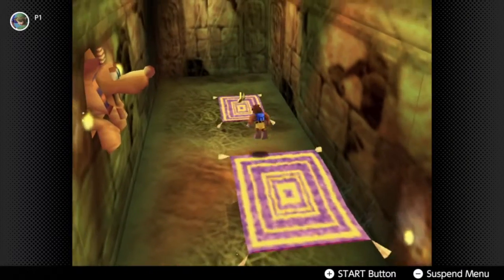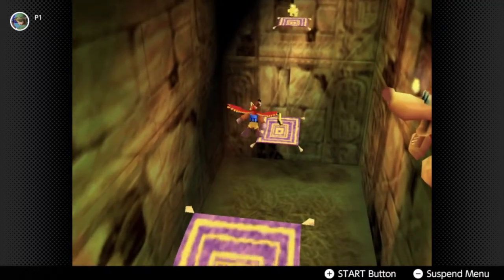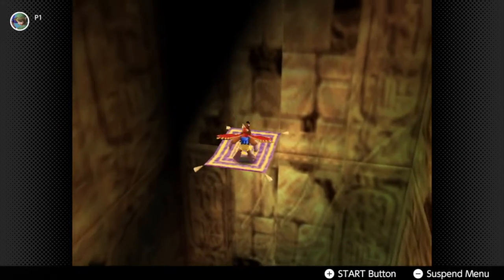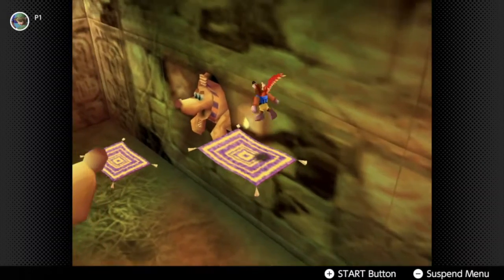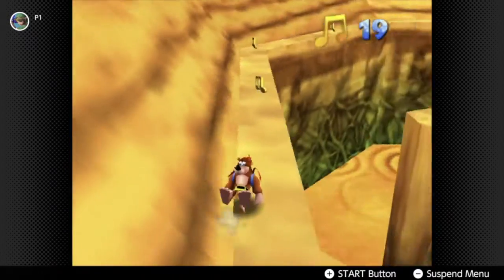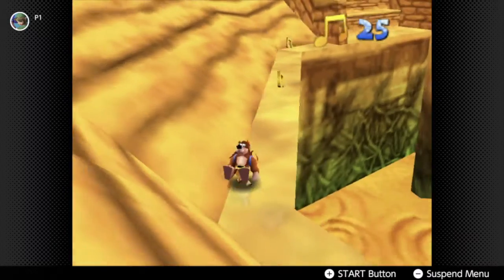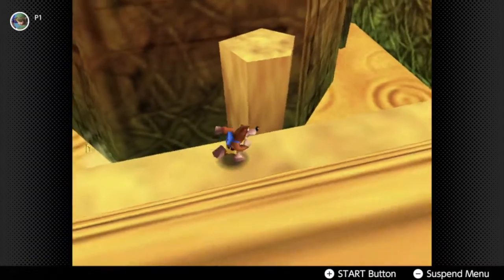I know the Jinjo's behind me, but I'm going to get the Jiggy first. That's so much better — makes this whole experience so much easier. The one we may have most trouble with is King Sandybutt's Tomb, just because the witch switch is in there, and if I don't make it through, I'm going to die and have to restart. I prefer not to do King Sandybutt's Tomb when I'm so close to the end. I could get all the notes first, I guess.